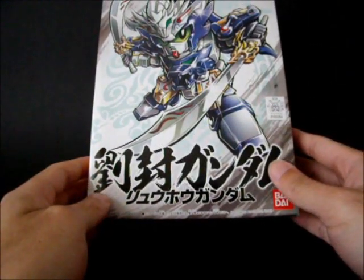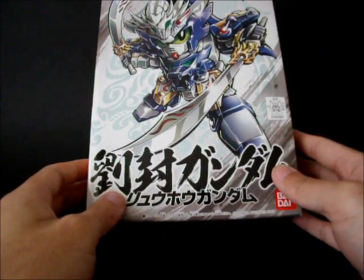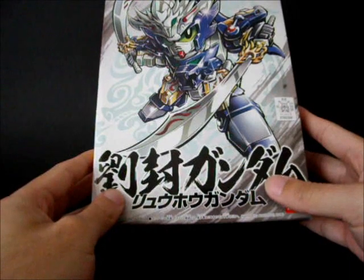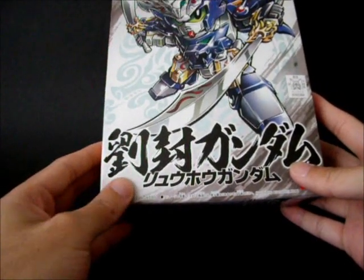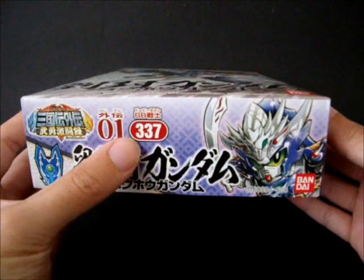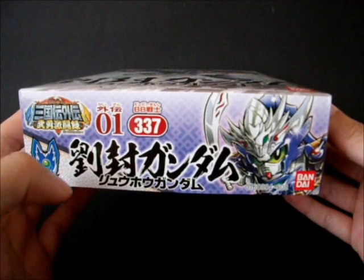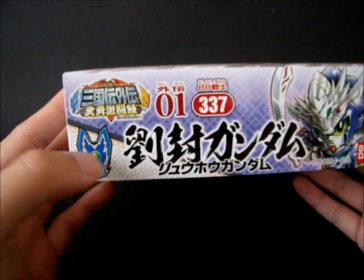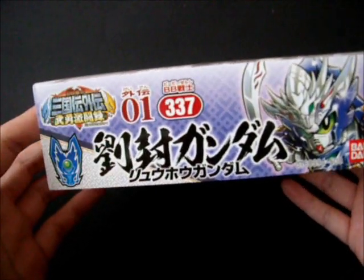Hello everyone, this is another SD Gundam review, and this time it's the Ryuhol Gundam. This is actually from the SD Gundam Gaiden, which means it's the Free Kingdom side story. Ryuhol in history is the adopted son of Ryuhol — he is number 1 in the Gaiden line, but number 337 in terms of SD Gundam overall release. He still carries the crest of Ryuhol's eye, because he is the adopted son.